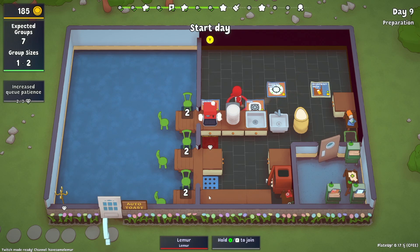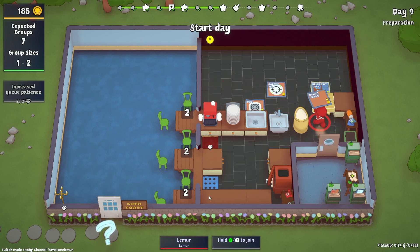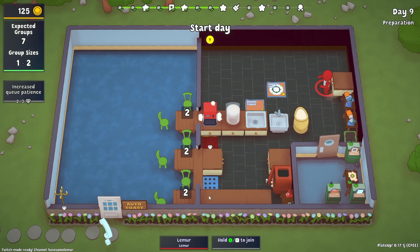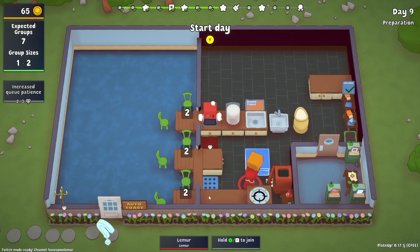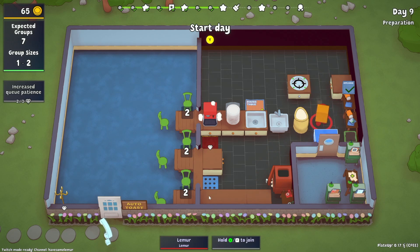We put the soaking sink in because we need more soaking, we talked about this. We buy the blueprint desk and chase down another one. We buy it and place it. The safety hob goes here. As a note: loaves cook faster on nature hobs and on the safety hob. I'm not going to use the safety hob just yet — I don't want to deal with messes until I get some kind of robot. If you use an oven you get no mess; safety hob has a chance at a mess.